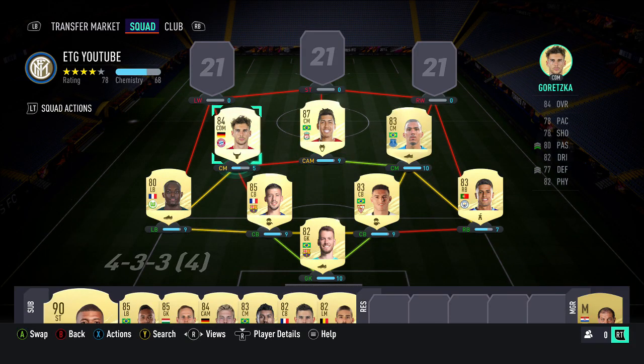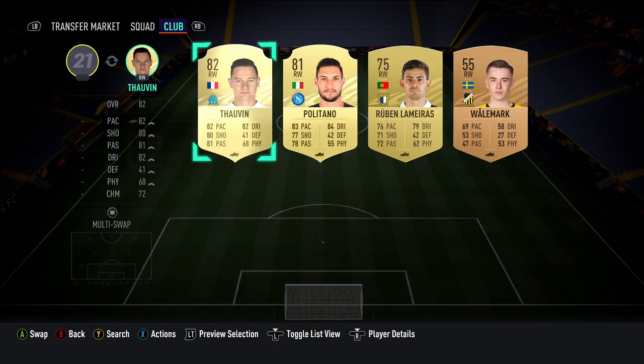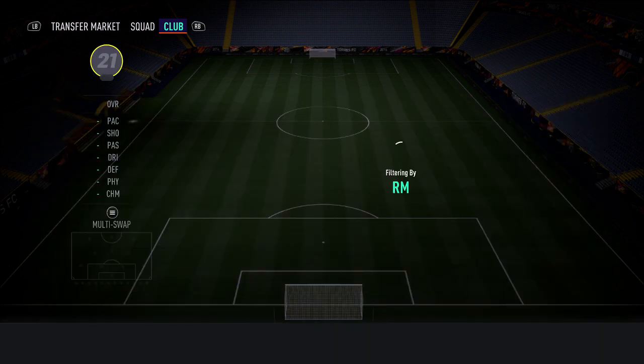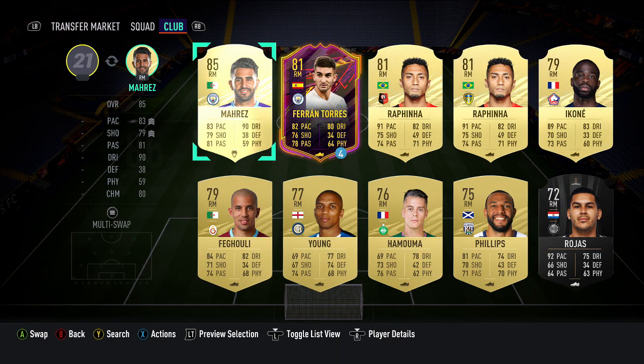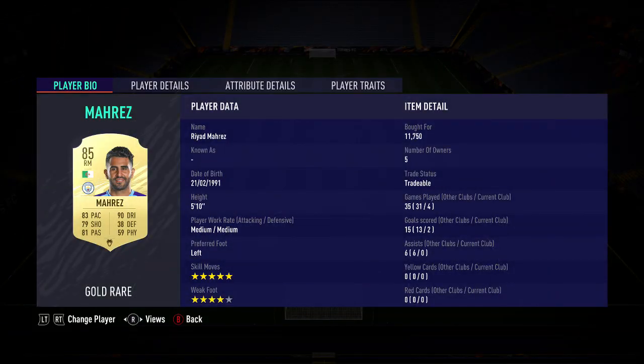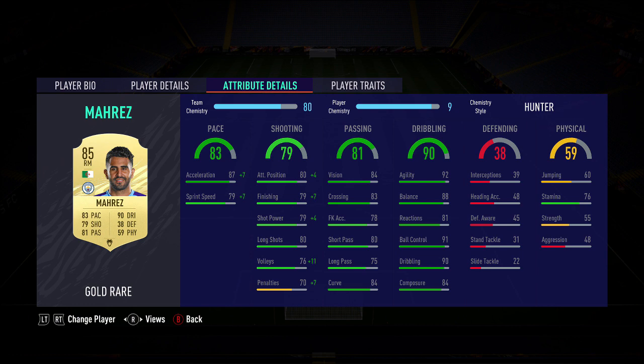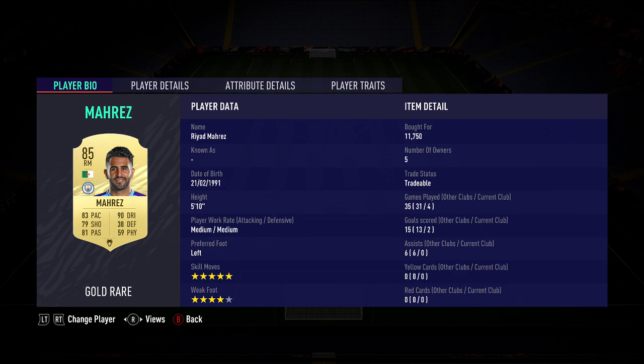The right wing is going to be the 85 Mares, played as a right mid. I feel like he's underrated — about 12k, which is a real bargain. He has five-star skills, 80 through pace, and with the Hunter chemistry style goes up to 93 pace, 92 agility, 88 balance, 91 ball control, and 76 stamina — a lot better than other right mids like Dembele.